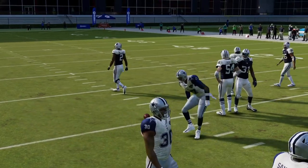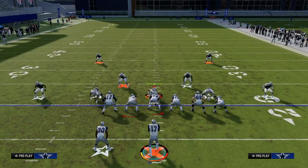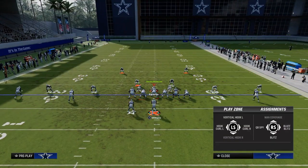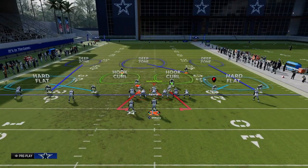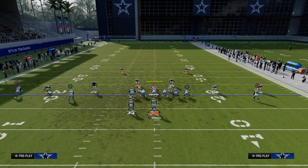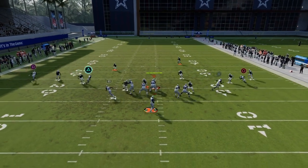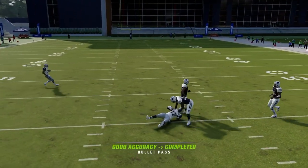Let's go over the most meta coverage setup you'll face. You're going to have a yellow here, a middle third here, shade out and underneath, and this guy's probably going to blitz. The post will get over the top of that yellow and underneath that deep blue — that's what makes this formation really good.